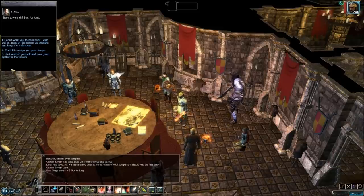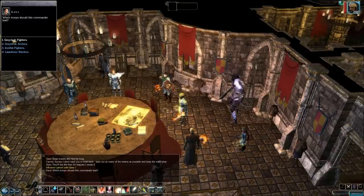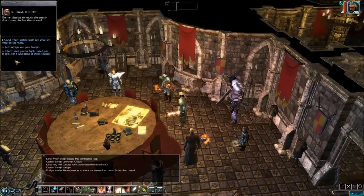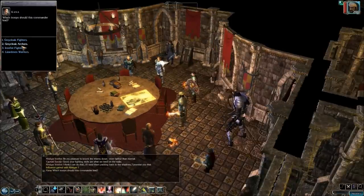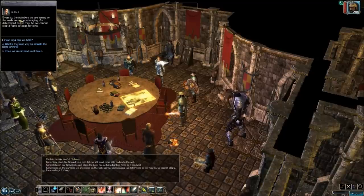I'm gonna pick the same two party members I had for the last mission. I'm picking Korra because she can just throw fireballs, ice storms, and meteor storms left and right. Plus I'm gonna use that Shade's Delayed Blast Fireball that she has, and she'll lead some archers since she's staying back. The next one, of course, is gonna be Kelgar — if you pick the first dialogue option with any character, you gain a point of influence with them. I'm gonna have Kelgar lead some Iron Fist fighters — what better way to lead yourself to glory than leading some of your own kinsmen?